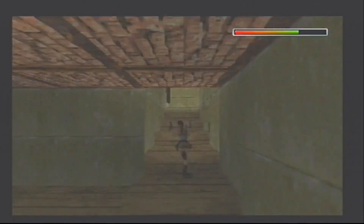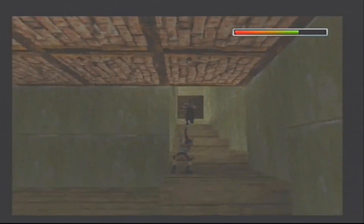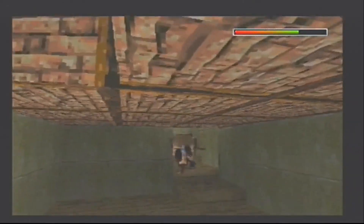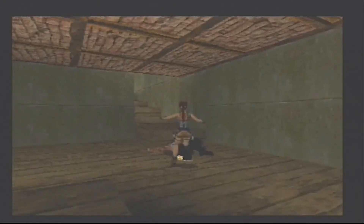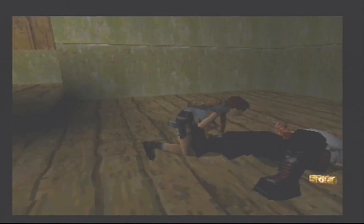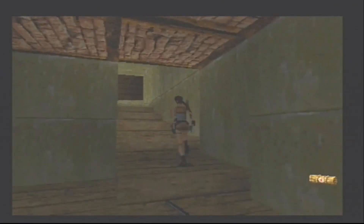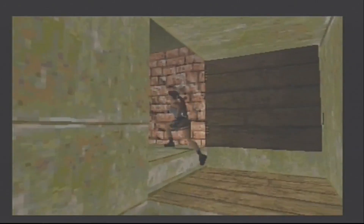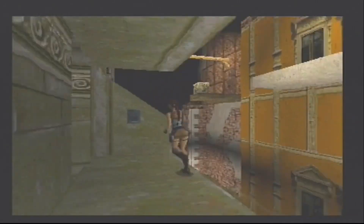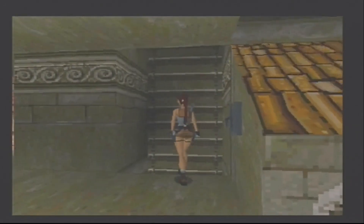This next guy — another man with a metal pole — is going to come out that door. We just want to jump back. He'll go down. We're going to pick up his drop: he dropped a small med pack. We're going to go up those steps and go left here. We get the good music because we did good.